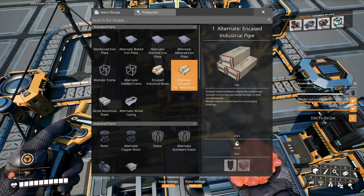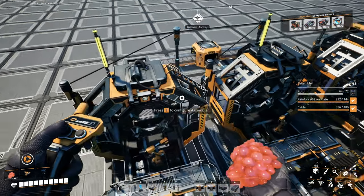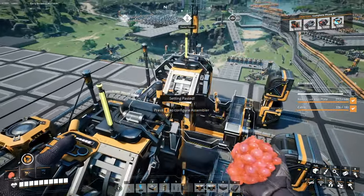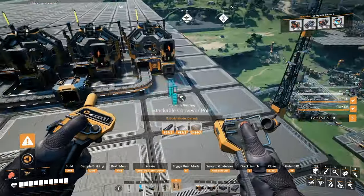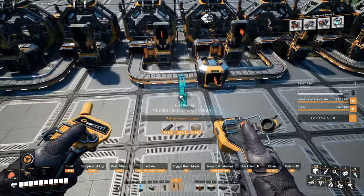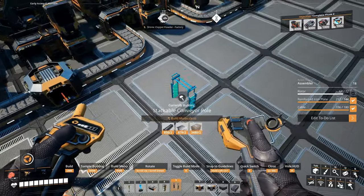Okay, so we're not producing encased industrial beams - we're going to be doing the pressure conversion cube, so we need fused modular frames and radio control systems. Probably should put it on the other side here since there's already a lot of space over there. Should zoop it.